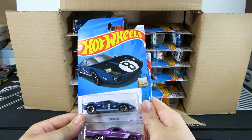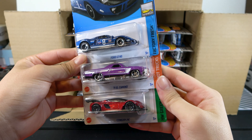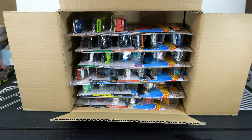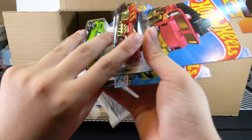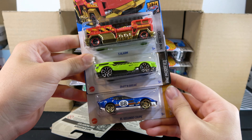First three cars are the Ford GT40, 71 El Camino, and Zinger 21C. Then the 5-Alarm, Drift and Brake, and El Segundo Coupe.